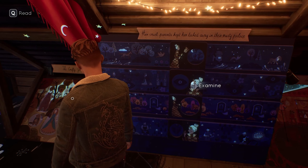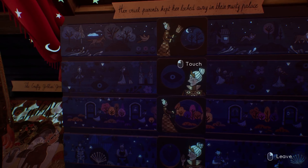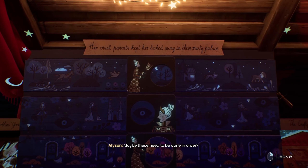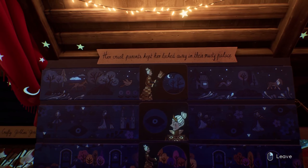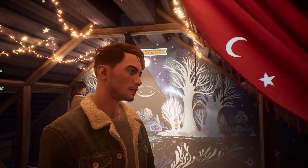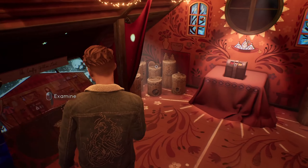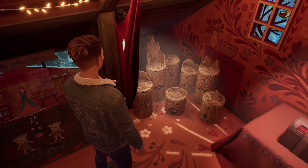Crafty goblins — good things. Why are these pictures from the Book of Goblins here? I don't know. 'The cruel parents kept her locked away in their musty palace.' It looks like that little piece should move but it's stuck — maybe these need to be done in order. The mad hunter seems to be first. What do you mean? Oh, I've got to solve that one first. Gotcha.